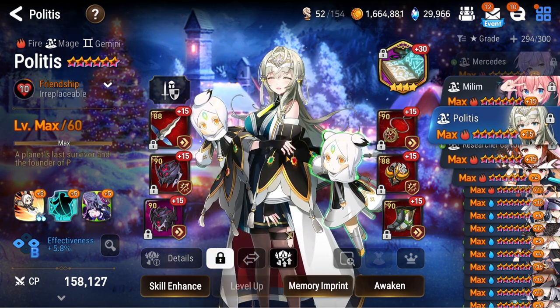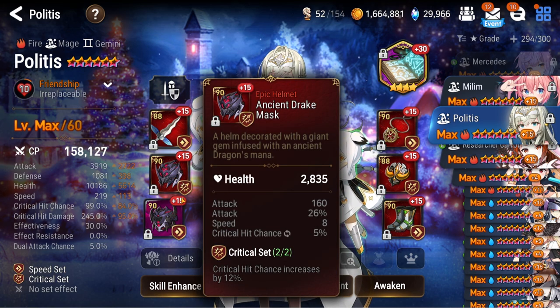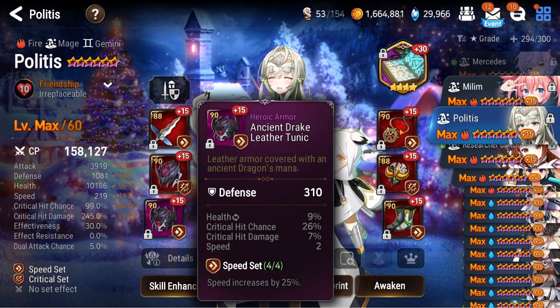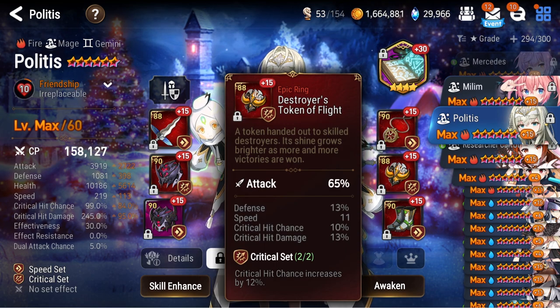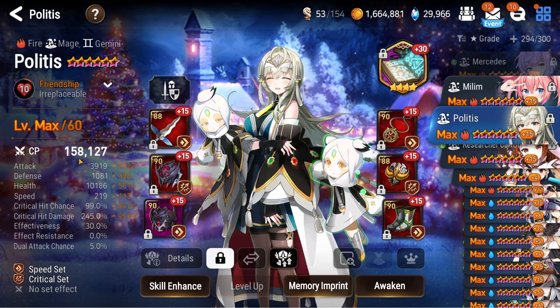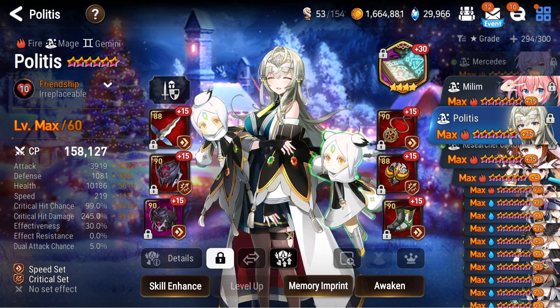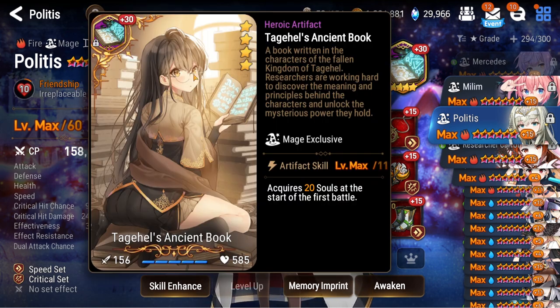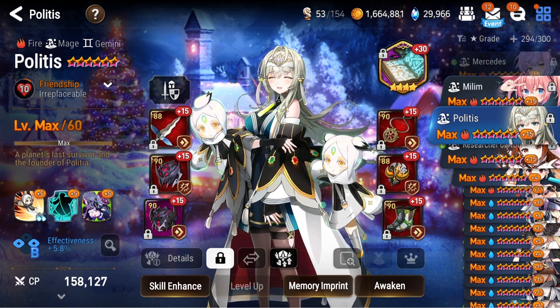Next up, Politis — very useful. Mine is on the damage build. She's really good in the current meta — she's just situational. The bulkier units are, the less useful Politis is. She's really good as an anti-cleave unit or in cleave teams. Some people build her really bulky with tons of resist and effectiveness and run her on Abyssal Crown. I have mine on Book because if I use her to cleave she supplies book to my teammates, which helps with soul burns.